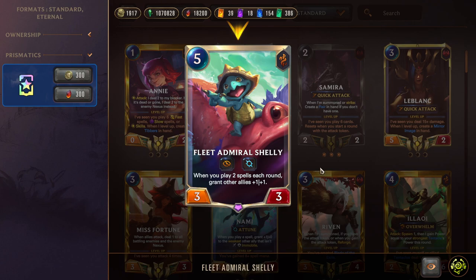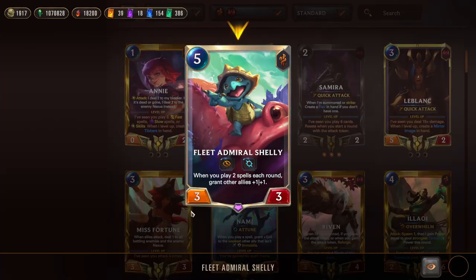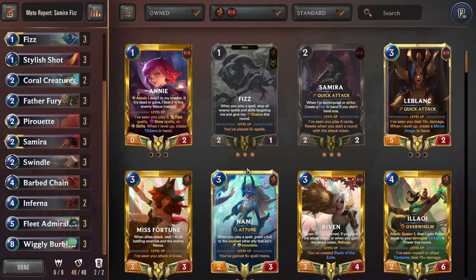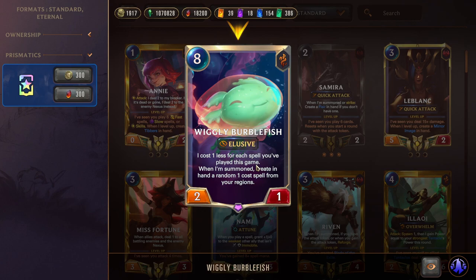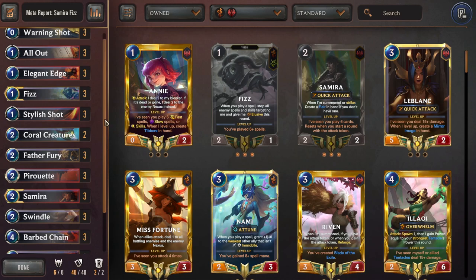If this deck gets a little bit ahead, it gets a lot ahead with Shelly, Inferna, Burblefish, and Fizz all coming down — just spam a bunch of spells. The Shelly effect is not once per turn, which is kind of what makes this card broken. You can spam like six spells, give everything else plus-three plus-three, and win the game. No matter what, if you're on that kind of board you basically win. Burblefish got nerfed a bit ago, but playing eight spells is not that hard with this deck, so we can play it for free and get the one-cost spell from the region — ideally the broken ones, not the bad ones. Then we just play spam Elusive aggro in the mid game. That's it for the rundown.